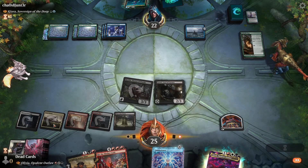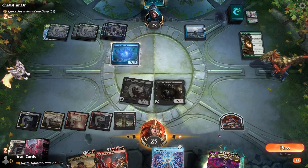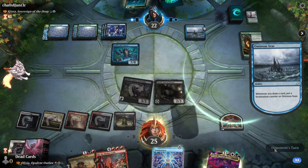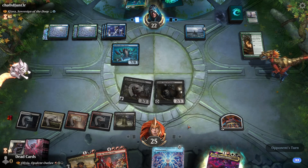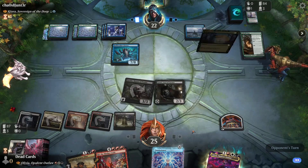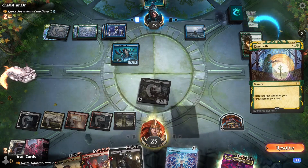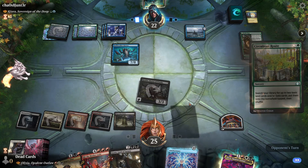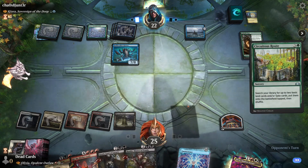I will have to end it there. One, two, three, four, five, six, seven mana. There it is. I'm assuming they're going to bounce — what would they even bounce though? Rankle maybe, just to have to recast it. Escape cards in here — oh, Regrowth. Why wouldn't you go for the token? Interesting. A Securicus — interesting. Yeah, I could use a removal spell right now.